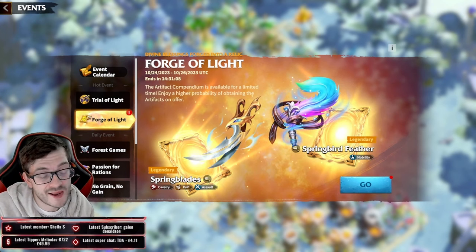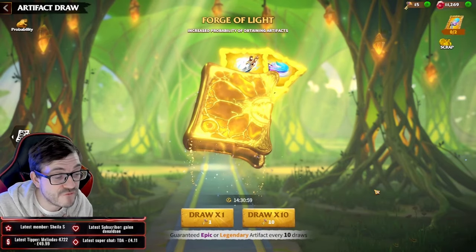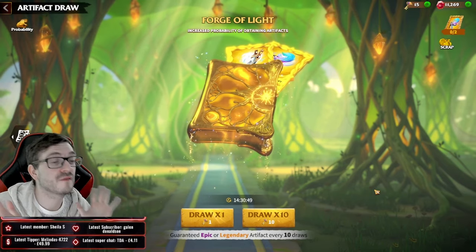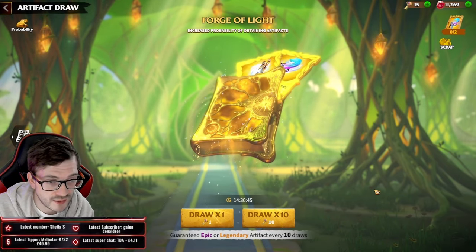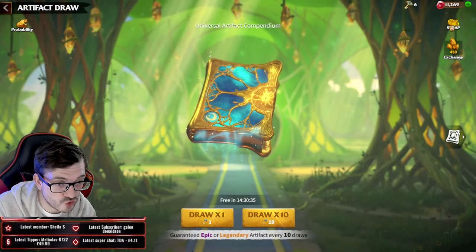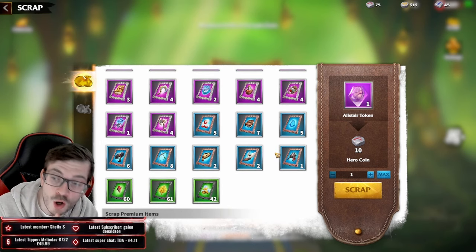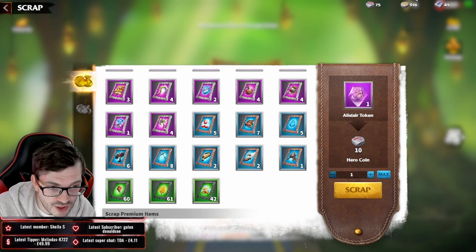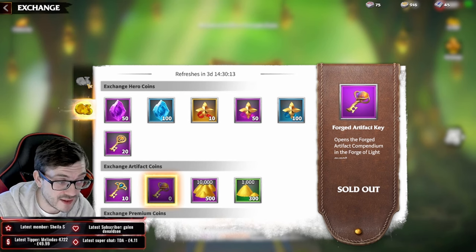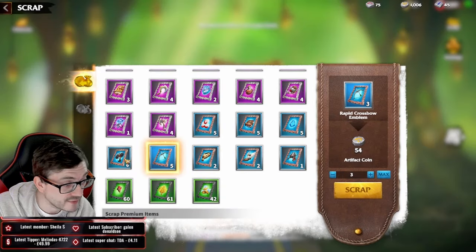Forge of Light I'd only recommend for high spenders. On average you need to spend 50,000 to 75,000 gems to roll for the artifact you want. However, I have 15 keys I've been building up. The strategy is simple: scrap relics consistently, generate about a thousand relic coins per week, and use those coins to buy Forge of Light artifact keys instead of spending raw gems.